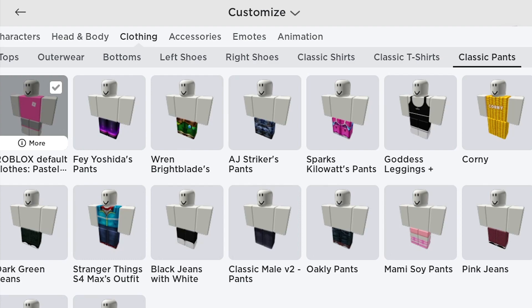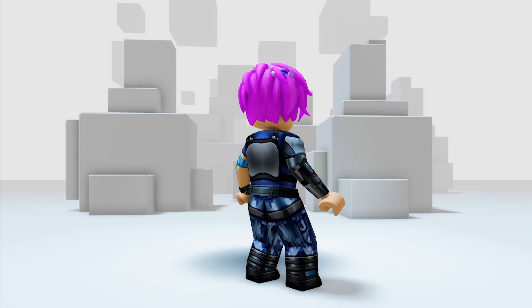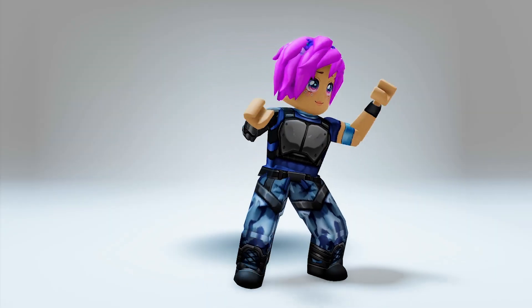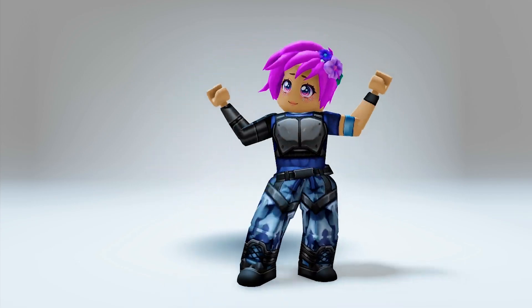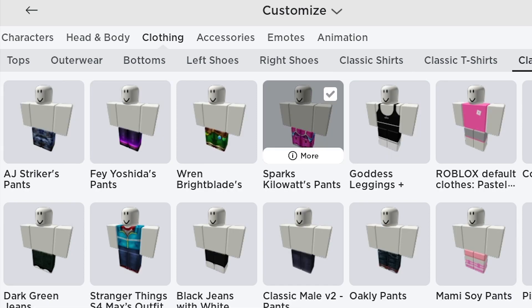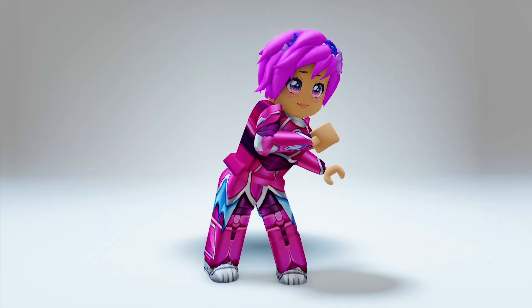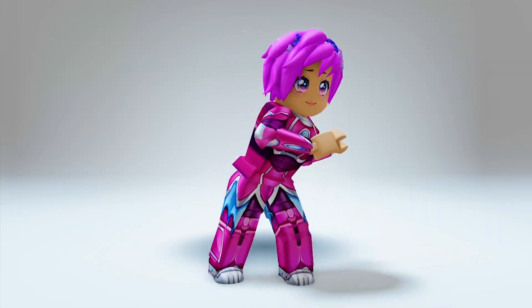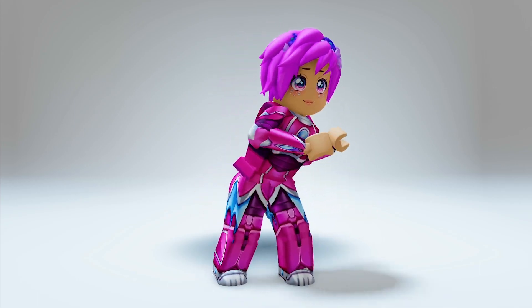Let's try them in pairs. Let's try the AJ Striker set first. Wow, I love this cool look — I look like a badass chic! Now let's try Sparks' outfit. Oh, this is so feminine and it looks really great with my pink hair. Let's check out Ren's outfit then.